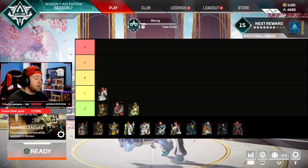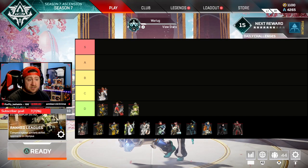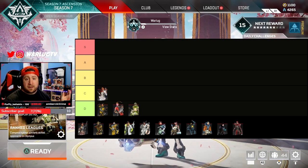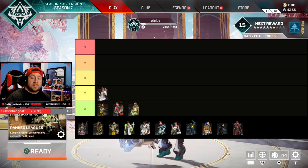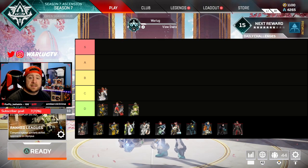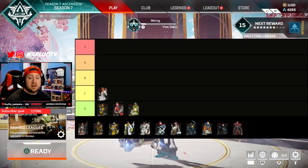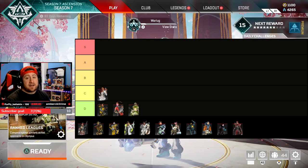I wish Loba's tactical had been a lot better. The animation takes way too long — much longer than Wraith's — and you can't really move while doing it. It's essentially a wide open 'shoot and kill me' moment. If used strategically you can get to high ground and inside places very well, but otherwise it doesn't do much. Her map adaptability is probably one of her best categories because of that tactical, but you have to use it very strategically.